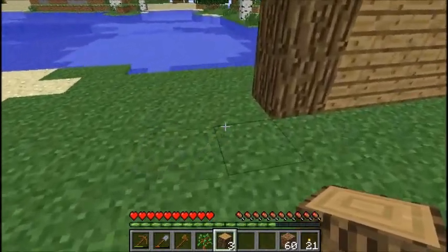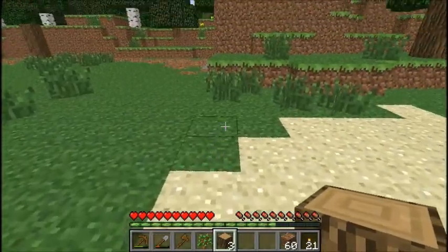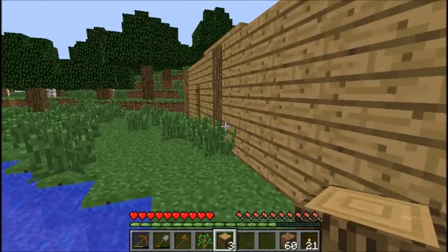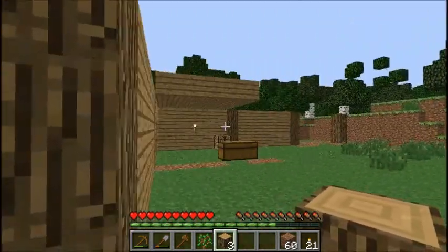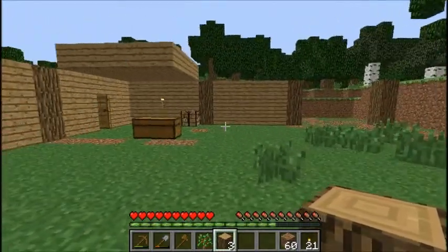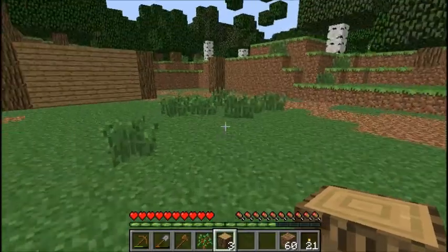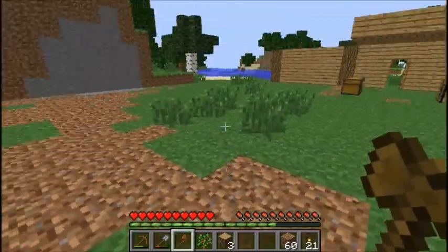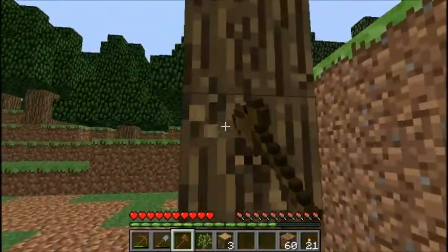One, two, three, four, five. Then this. Just three oak trees long. Should we have a square house? Yes. Let's have a square house with extensions - with like a patio or something. Yeah, that'd be nice. Maybe I'll make a patio.